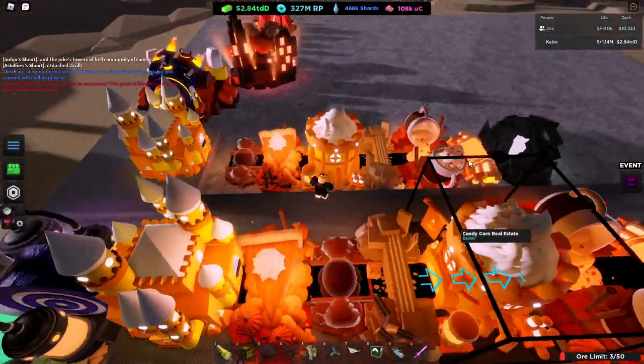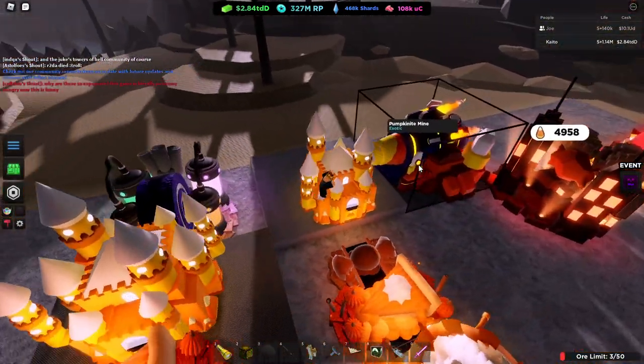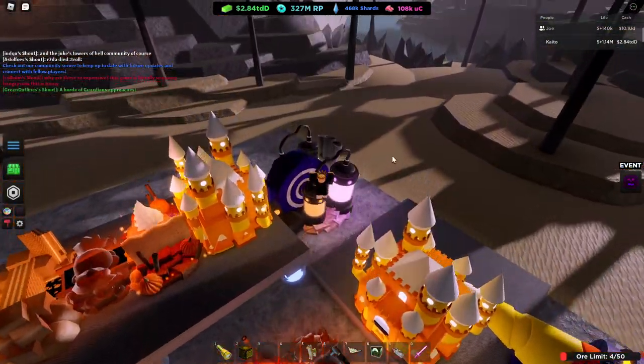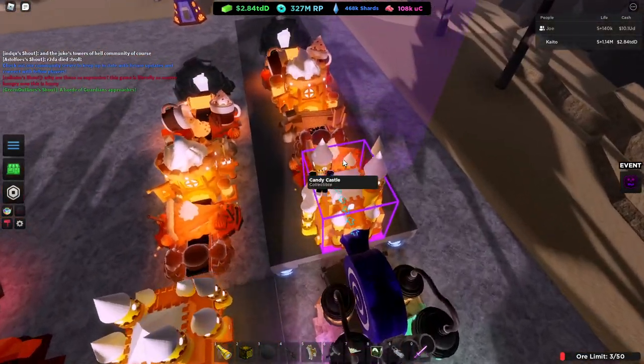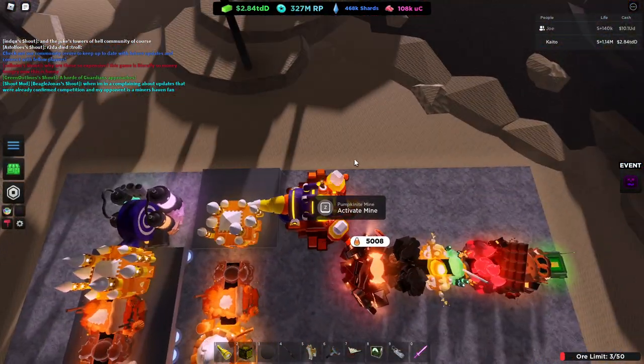We're running two setups mixed into one. Let's show you how this works. For both of the mines, you want to have both of them drop right into a candy castle, and then the ores will come out of the candy castle. Just like this.